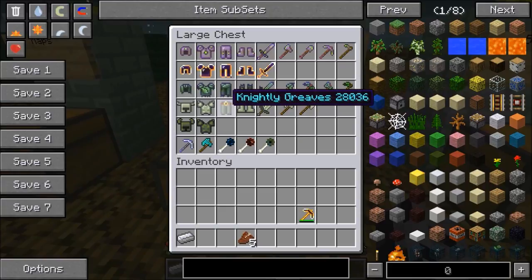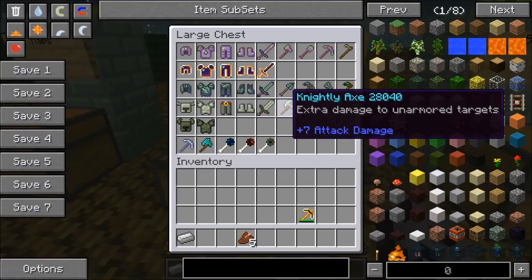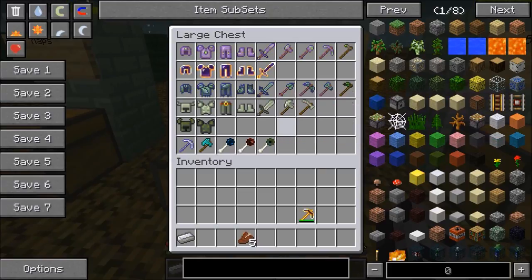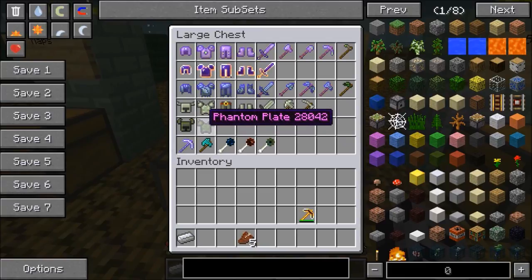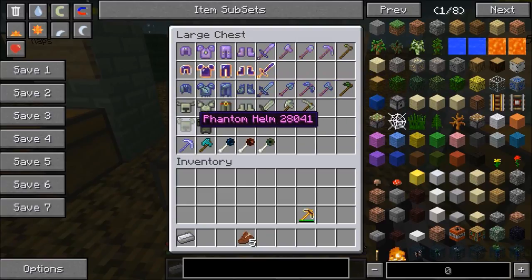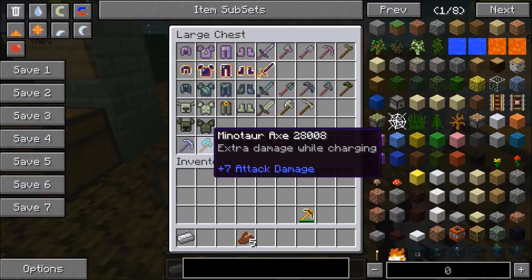For the knightly set — no enchantments on this one, it's actually pretty new to the mod. The sword does extra damage to armored targets; the axe does extra damage to unarmored targets. So if you put one in each hand and get the Battle Gear mod, you can just switch depending on whether they've got armor. The minotaur axe does extra damage while charging — basically if you're sprinting and attack, you'll do extra damage — and it drops off the Minoshroom boss.